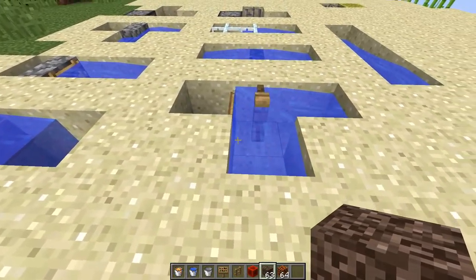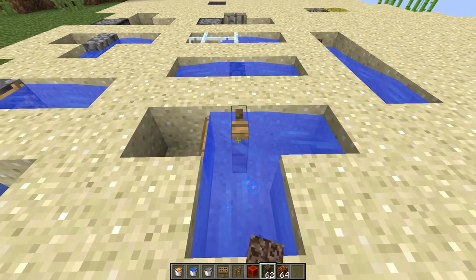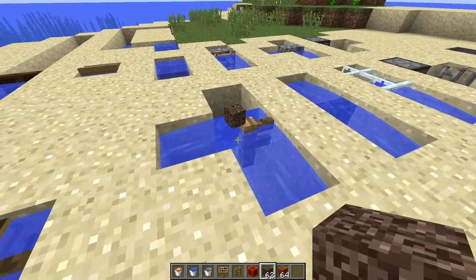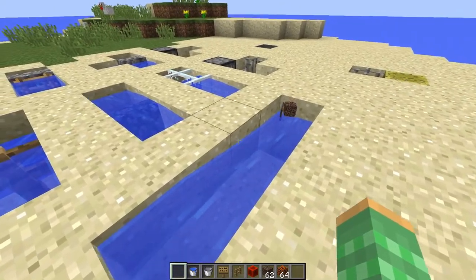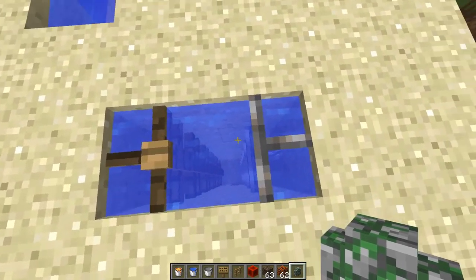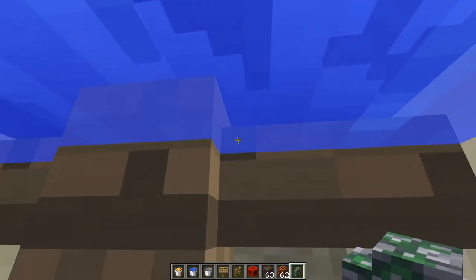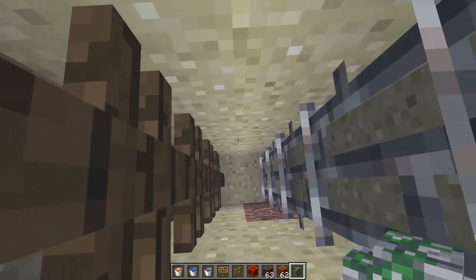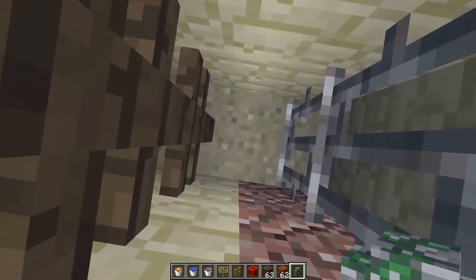It seems the water source inside of these blocks doesn't have any current. So if I throw an item directly up against this — there you see — it's not being forced out to the edges, whereas a normal water source would take the item along and move it. This can be really useful in situations where you want to align a mob and have them in water. You can align a mob really precisely between like a fence or iron bar.